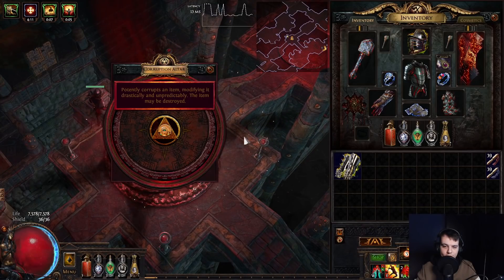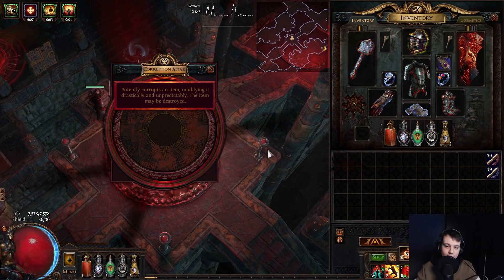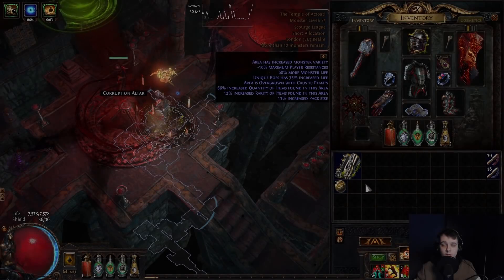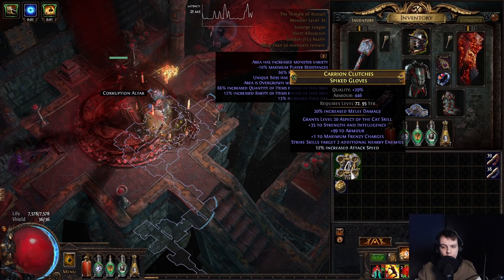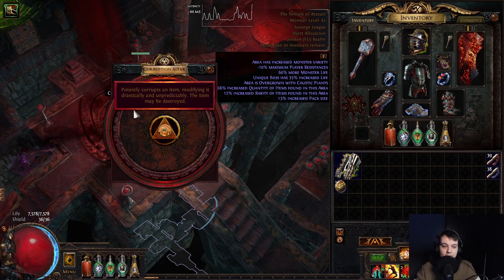Glove number two. Predictions - I'm going to go for a poof. He's right. Next one's going to be a Double Implicit, I'm calling it now. Okay, third time's the charm. And I think these are the worst crafted pair I have. So naturally, this will be the one that hits the plus one frenzy.